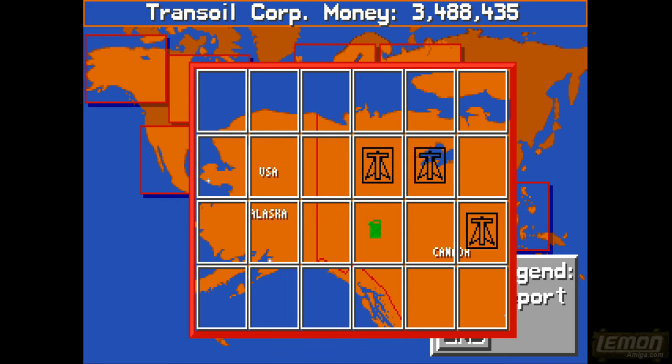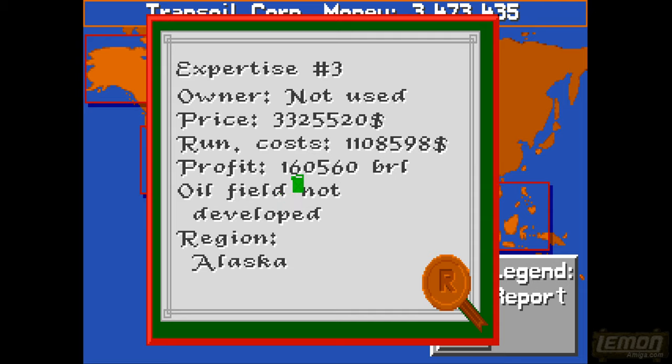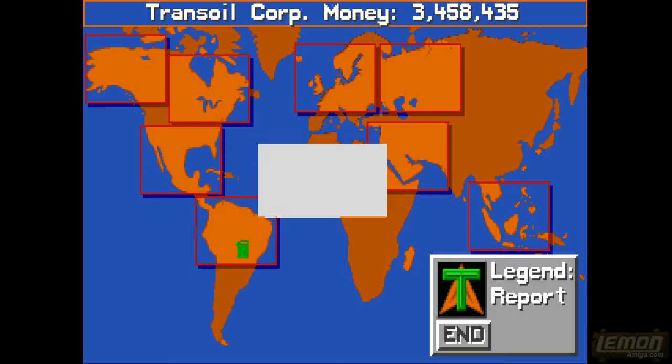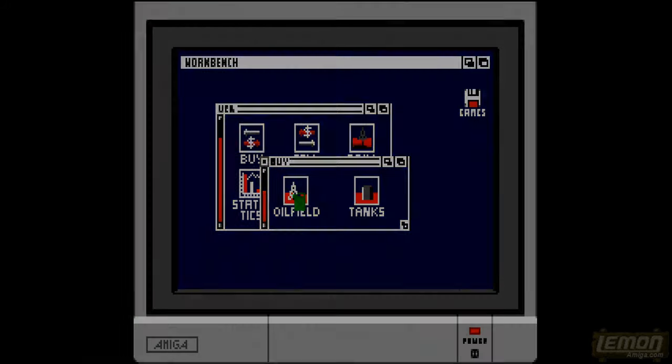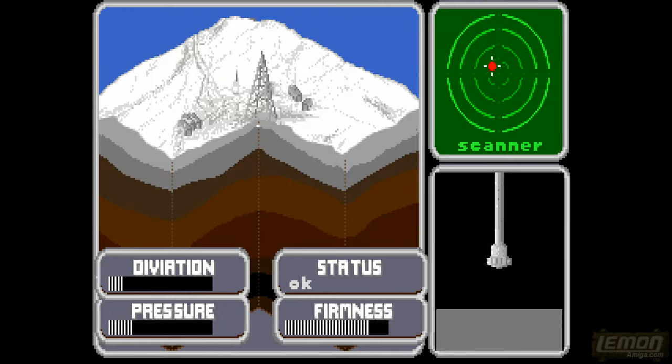Pipe Mania came out on the Amiga where you could move liquids around in a pipe. Now we're trying to drill on the coast - it's going to cost us a fortune to buy and a fortune to run, but it's worth 160,000 credits per barrel - double what we're getting at the moment. We'd pay double for it, so hopefully that balances out. We can explore the coastal area - still big bucks to buy at 1.2 million credits. Pretty difficult to decide.